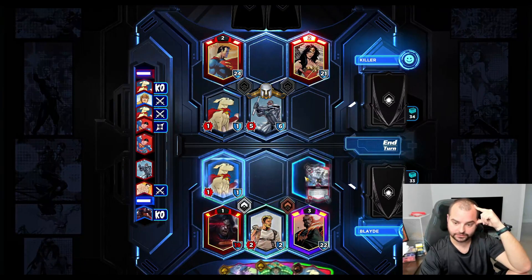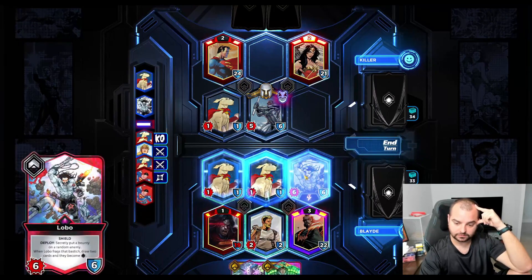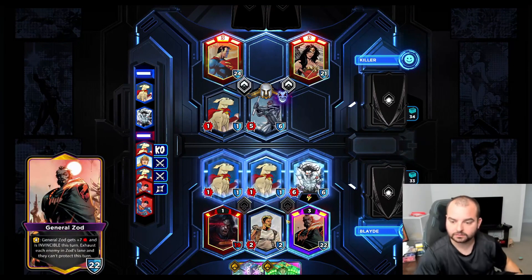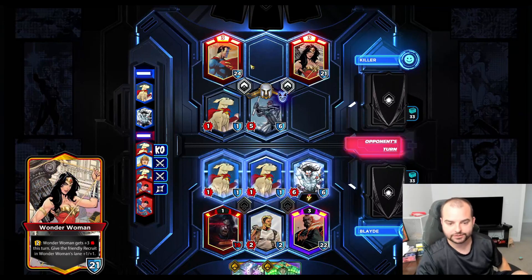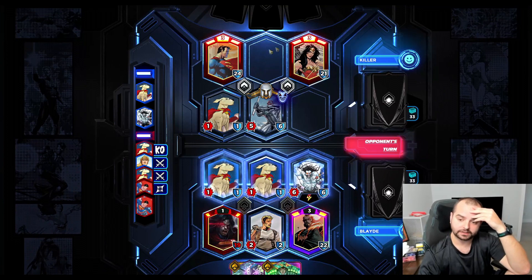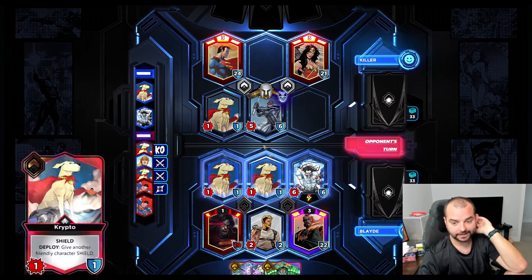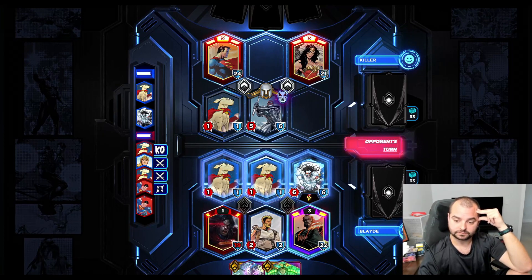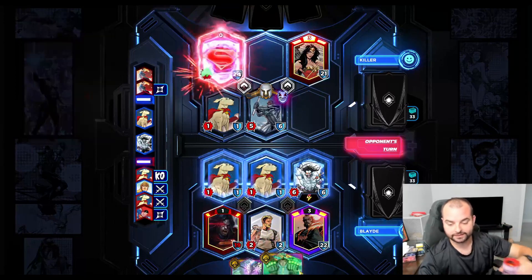I think since we drew that we're gonna go Lobo into Crypto and we'll just pass for now. It's almost guaranteed that they'll use - if not Wonder Woman and Superman, then like Lobo, Superman, or Crypto - probably Crypto Superman. But it still gets them to use something additional clearing Lobo, and then we have Zod to clear Steel if we need to next turn.